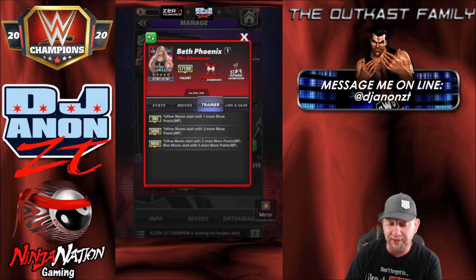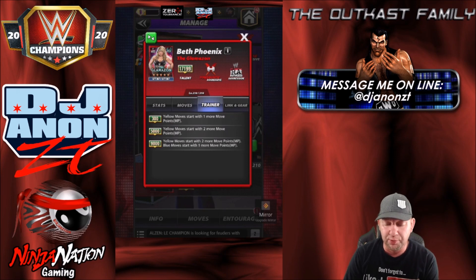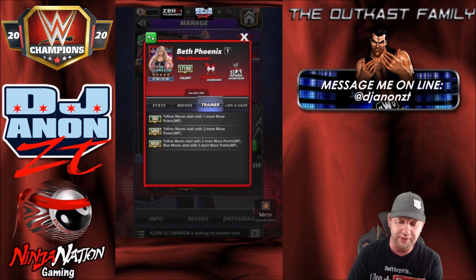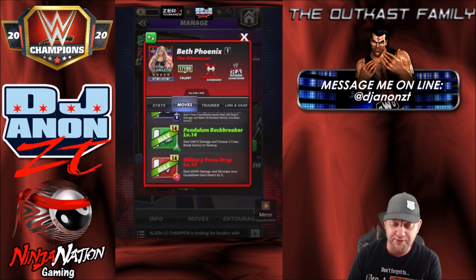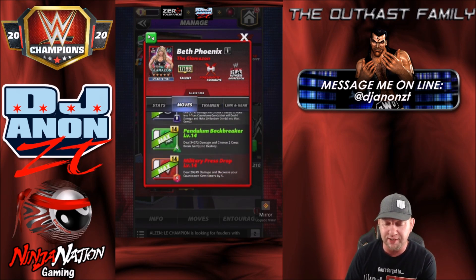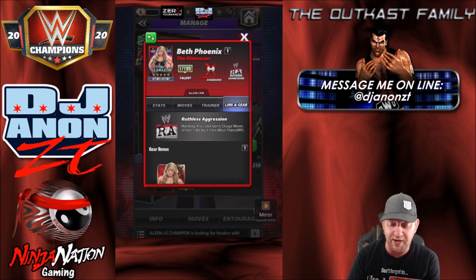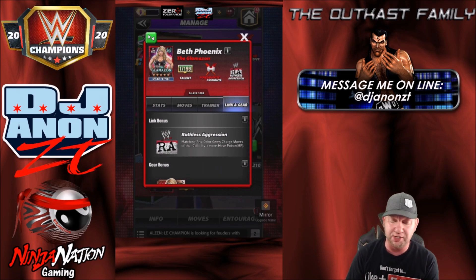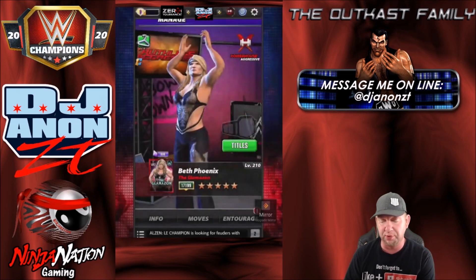Training ability: yellow moves start with two more move points at 5K, and then if you get her to 9K, yellow moves start with two more points and blue moves also start with a move point. So when we're looking at movesets, we'll remember the Pendulum Backbreaker green — that's going to be a 4-star move, and the Military Press Drop is going to be the 5-star move. Links in gear: as of now she's only got the Ruthless Aggression Era link, so matching any color gems will charge those moves faster.